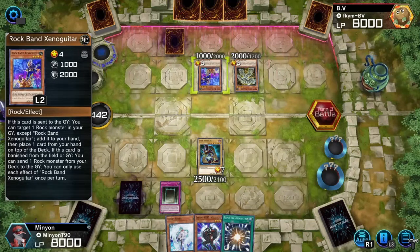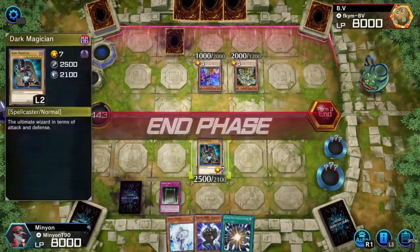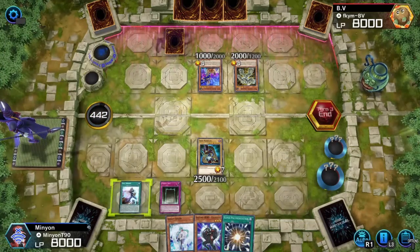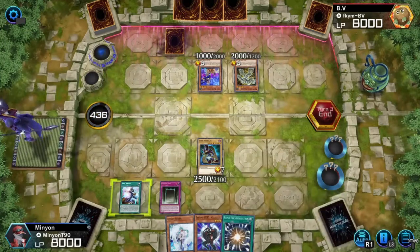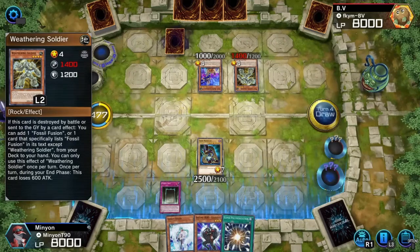Generally, you're better off waiting to do this in the battle phase, because then you can't use some sort of spot removal to try and get rid of it. With Eternal Soul, the best way to do it would be to beat over Dark Magician, because he's protected from card effects with Eternal Soul. So either way, I activate my card, and I put Magician Souls on the top of the deck, so I know straight away what I'm going to do.